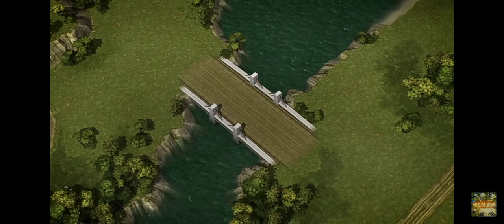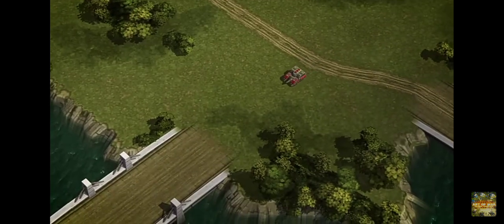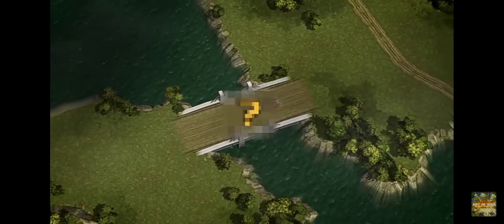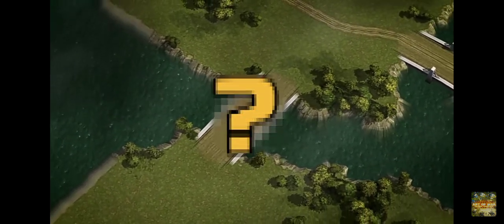And here's a bridge. You can just walk on it — that's all. But the question remains: is it possible for Mole to dig underground right in the middle of the bridge? It has no soil layer. Will such a construction survive after this frenzy test? Let's check it out.